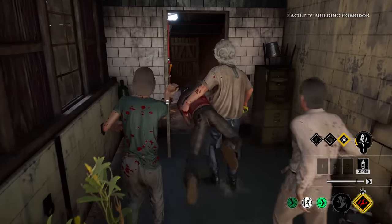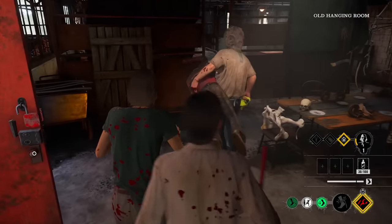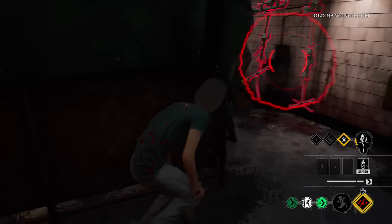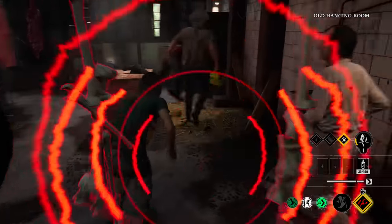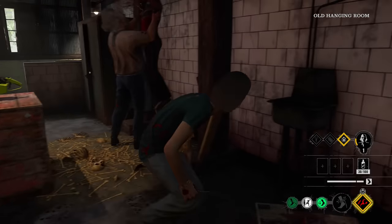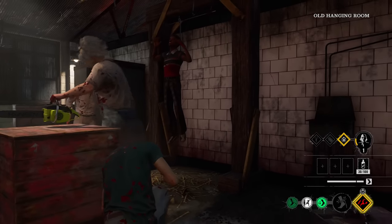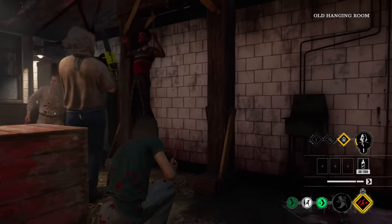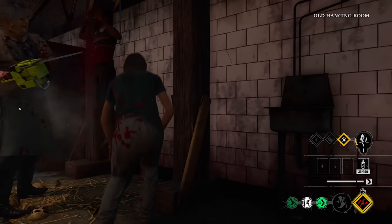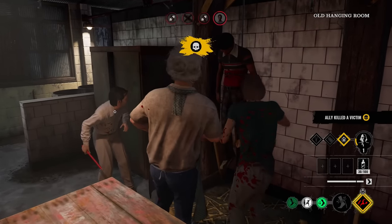I do actually know you can stun Leatherface, by the way. So if there was another victim that came up and backstabbed him, he would drop Sonny — or if it was a door slam. Oh, there we go, he's not DC'ing. Congrats Leatherface, you get the kill. Light him up — we're all here. Cook's having a nice little listen there.